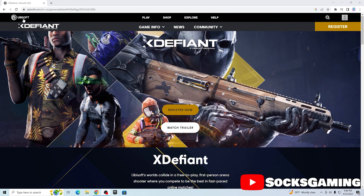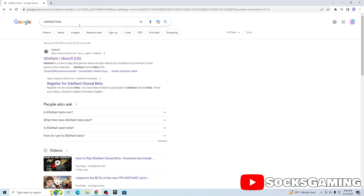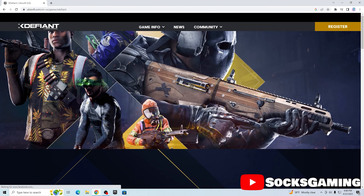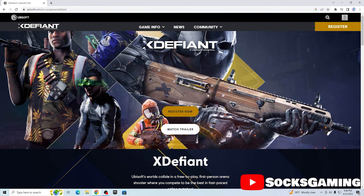First you want to load up the XDefiant website. You can do it by just going on and searching 'XDefiant beta' online, clicking on the first link they give you, and it'll take you to Ubisoft's website and show you XDefiant.